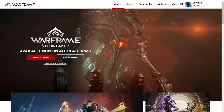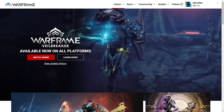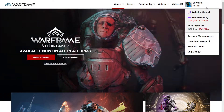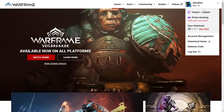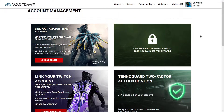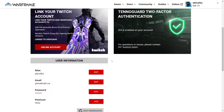There are only a few steps to follow when you navigate to the web page and login into your account. Firstly, go to the top right corner under your current account username and select Account Management. After that, click on the Edit button next to your current alias in your User Information section.